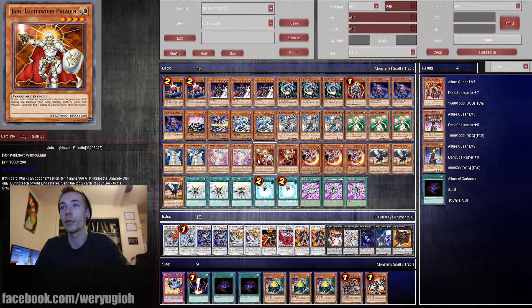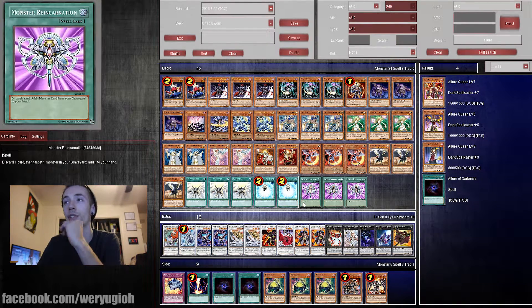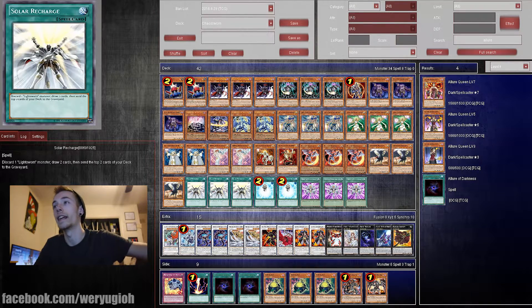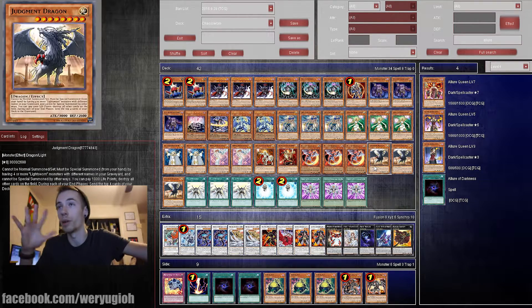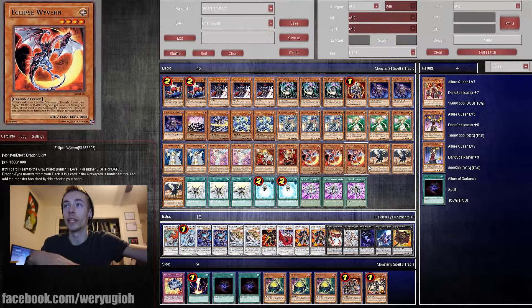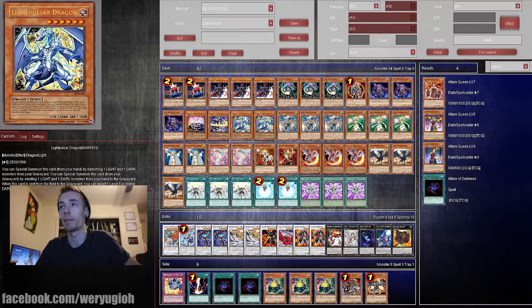Playing three Eclipse Wyverns, three Judgment Dragons, three Solar Recharges, two Charge of the Light Brigade, and three Monster Reincarnations. Even if you get JDs in your hand or go a turn without one, yes you can mill your Monster Reincarnations. There are duels where you never get into it, but with the drawing you have from playing and the Solar Recharges, you can usually get a Monster Reincarnation in hand and grab a JD. Usually all you need is one JD to start going off, clear your opponent's field, and then summon other monsters. If you got JD to hand, it's probably by using some type of effect like Pulsar or BLS, so you can start popping off.